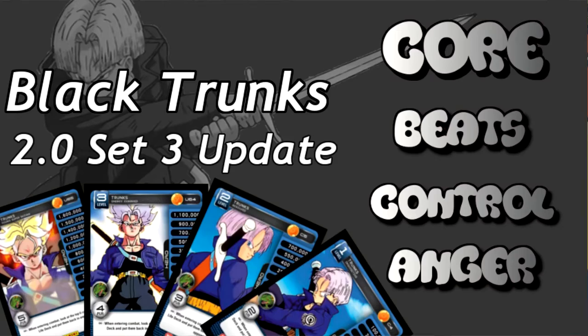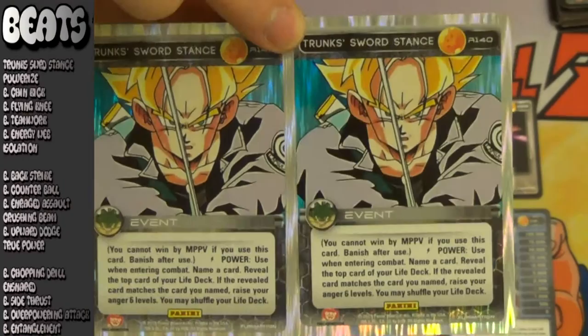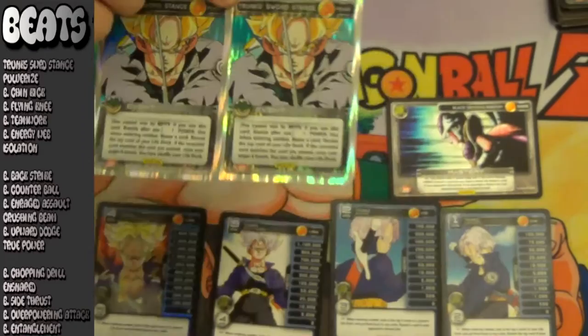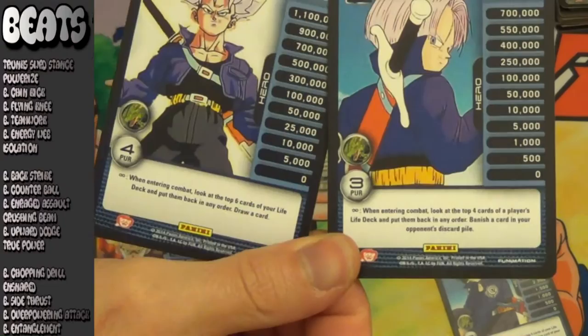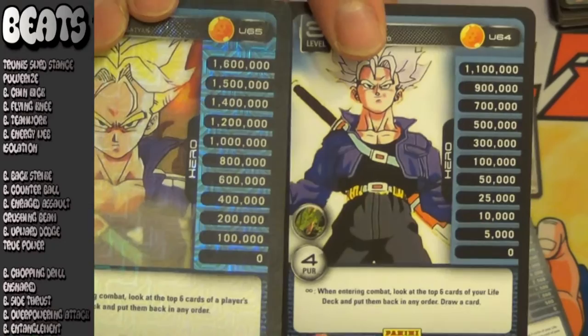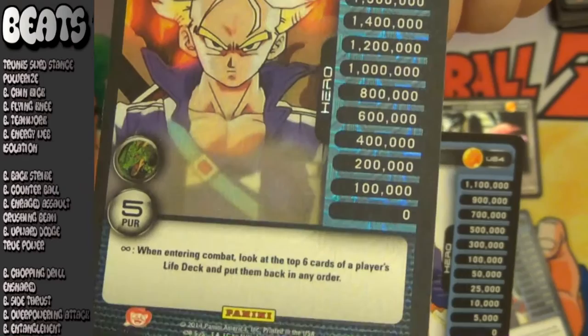The first section we're going to go over is your beats section. Starting off beats tier 1: Trunks Sword Stance, a controversial card. A lot of people think this card is not exactly the best because you have to have a card down when you use it — you have to have it in your hand, you use it when entering combat, and all it does is level you. But it does allow you to utilize both the level of Trunks you're on and the level of Trunks that you're going to. The main thing that you want to do with Trunks Sword Stance — which is why I keep this card at two copies in my deck — is you want to get to level 3, and then in the final stages of the game when your opponent has about 10 or maybe 20 life cards left, you want to enter combat with Trunks Sword Stance, use the level 3 power, get a card, jump to 4, look at your opponent's top 6, and give him a terrible hand so that you can seal the game.